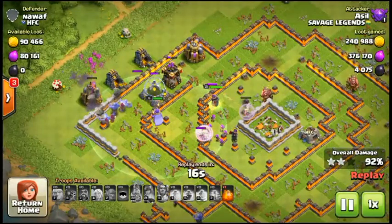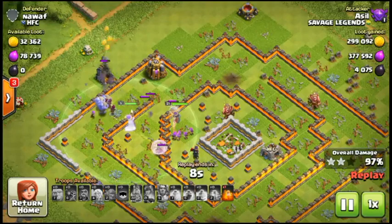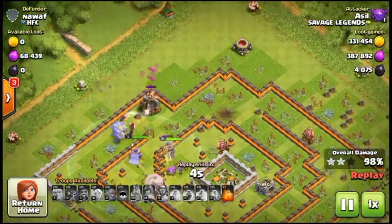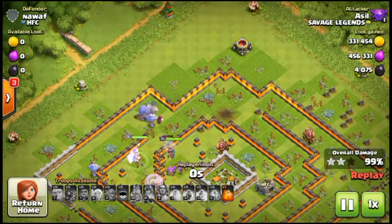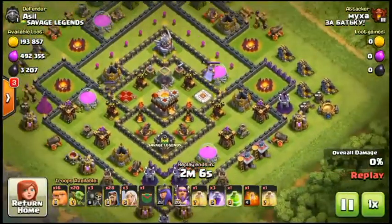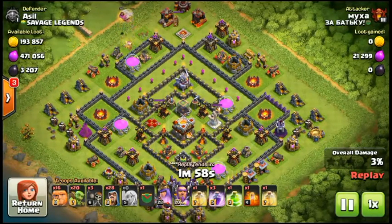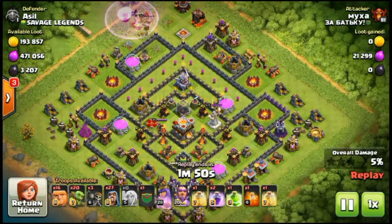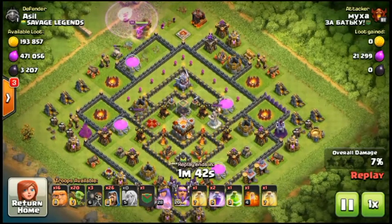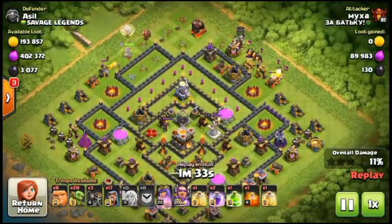For Town Hall 9, you can use Lavaloon or ground troops with Valkyries — Valkyries are really great when they get into the core, so rage them up. For Town Hall 10, I'd recommend Lavaloon or Valkyries, and you can use Bowlers if you're good at them. For Town Hall 11, you can use any strategy; getting into Titans at TH11 is easy compared to TH8.